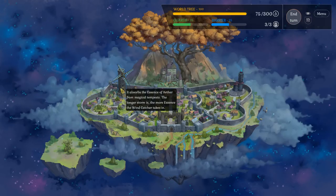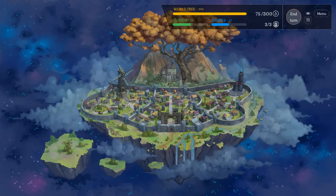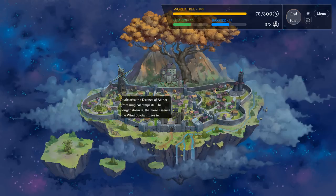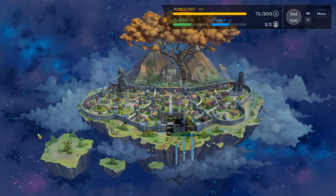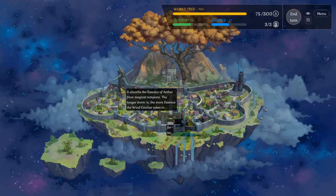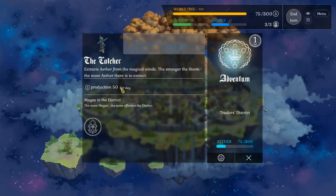One thing right out of the gate I think would be necessary: on the left-hand side of the screen, just have a list of all the buildings you can interact with. You actually have to mouse over the building you want to interact with and then click on it, instead of having an all-in-one neat little area. So if I want to interact with this windmill, which I didn't know I could do until I started playing, I left-click on it. It gives me 50 production per day.